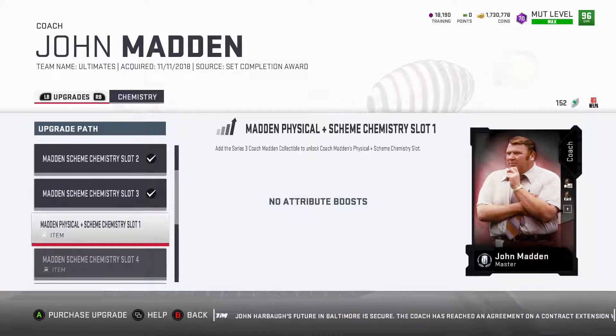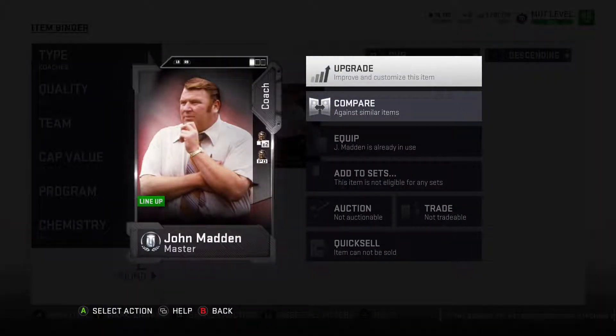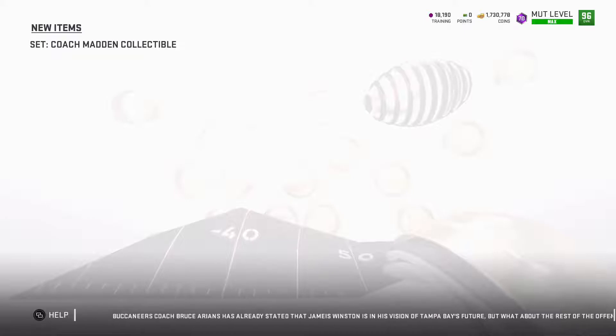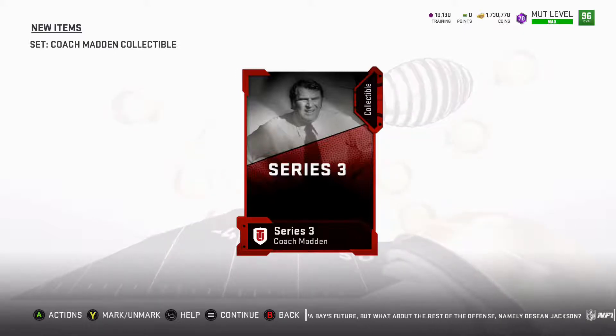A big upgrade I'm going to be able to show you this evening is the Coach Madden. I am going to be able to get him up one more level. I just have the one more to add and I will be able to get the Madden Physical plus Scheme Chemistry slot, which will bolster up my team. That gets me the Series 3 Coach Madden token, and I'm going to be adding that here shortly.